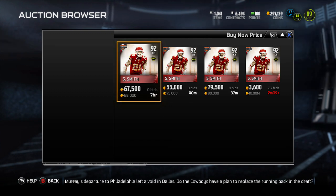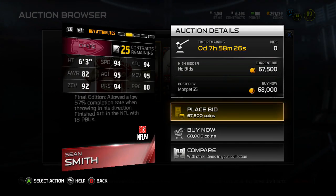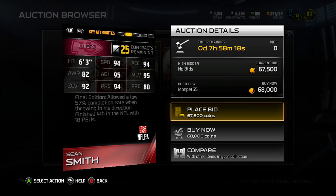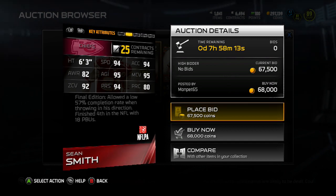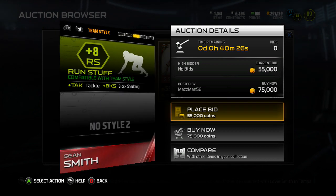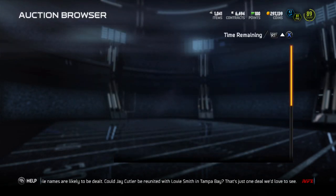Here's Sean Smith, 92 overall corner. He must have insane stats or something, or no one's pulling him — he's over 50k right now. He's 6'3", 94 speed, 94 acceleration, 82 awareness, 95 agility, 95 man, 92 zone, 94 press, and 80 play recognition. He allowed a low 57% completion rate when throwing in his direction and finished 4th in the NFL with 18 PBUs. He's got 76 catching — better than the linebacker, but still not great. For a 92 overall though, pretty good.